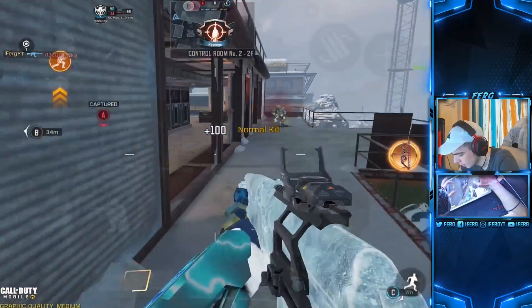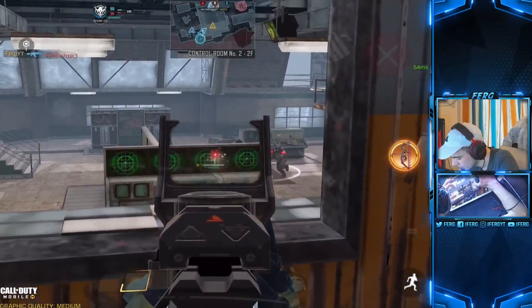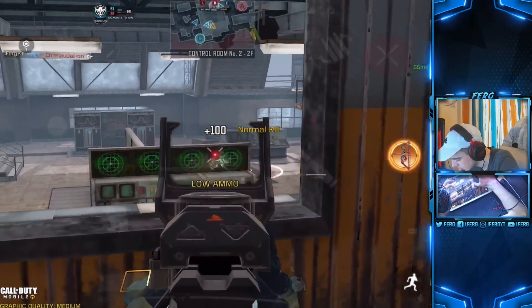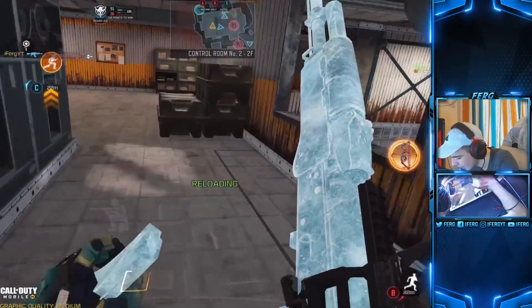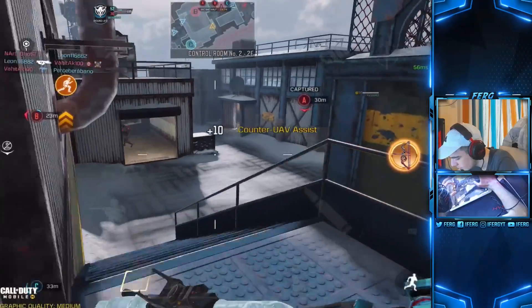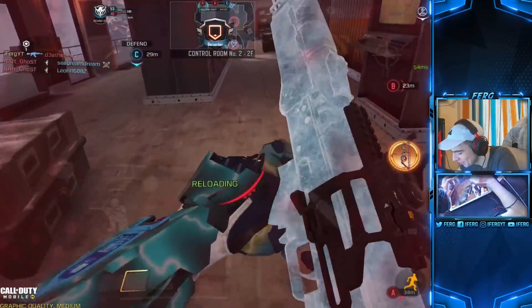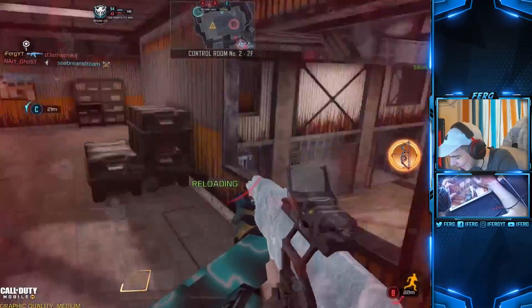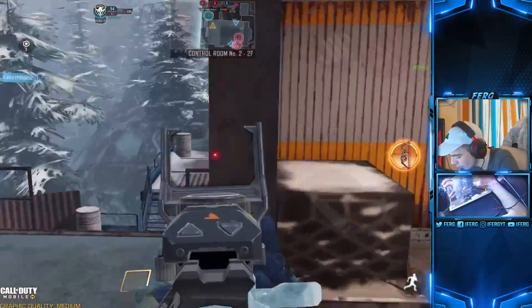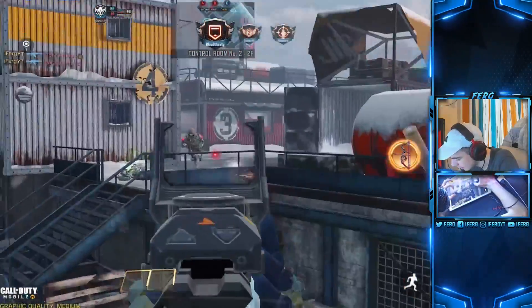There's a guy right here. Hopefully I don't get turned on again by that Deathstroke guy — he destroyed me last round. We got one through the glass. They actually took B. Let's move down. There's a guy right here — Deathstroke, you little tactical scope. I can't believe tactical scope users have evolved to using the tactical scope on assault rifles. That's crazy. I never thought I would see the day.